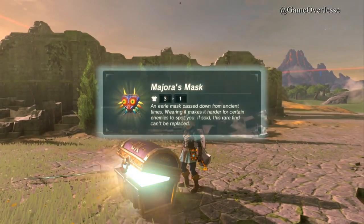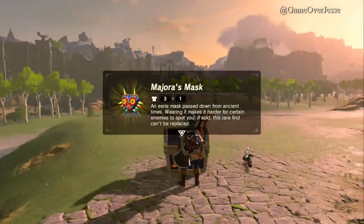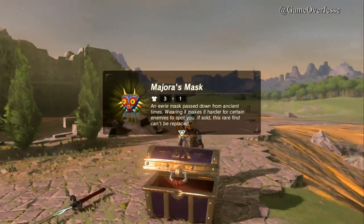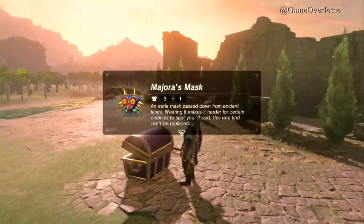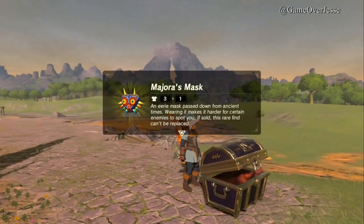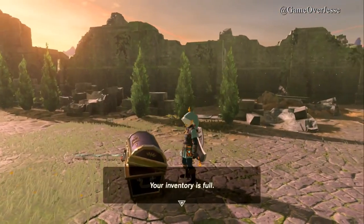Nintendo did make it a point to say this is only a replica of the mask, and not the actual mask. Which makes me wonder why the royal family was keeping it hidden in their castle. Anyways, it does have a special ability — it will allow you to blend in with many different types of enemies. It has some funky powers at night, or so Aonuma tells us, and if you wear it while speaking to Kilton, Breath of the Wild's version of the Happy Mask Salesman, he will tell you that you were ruining his business.